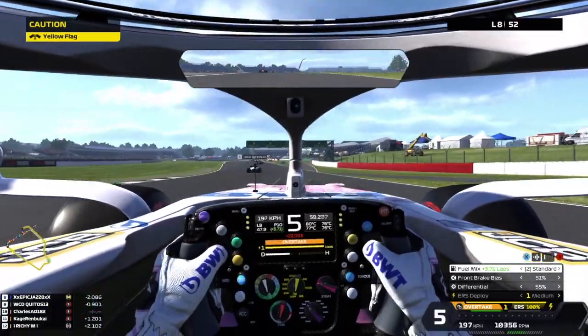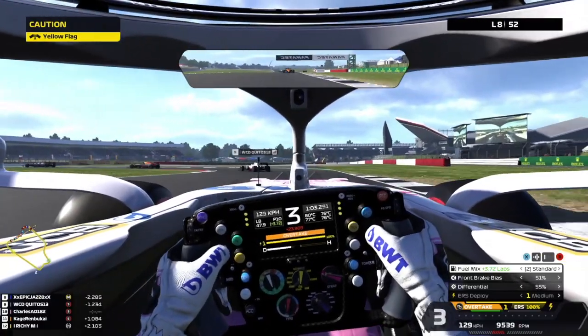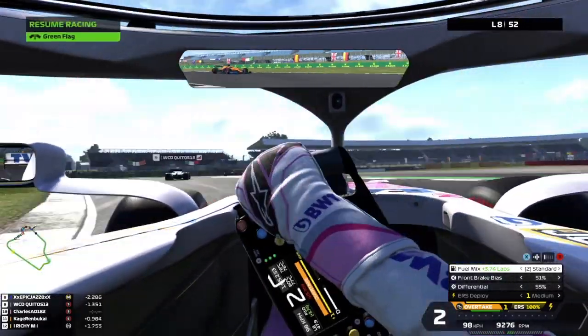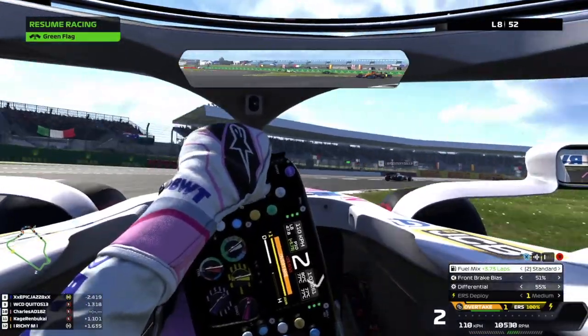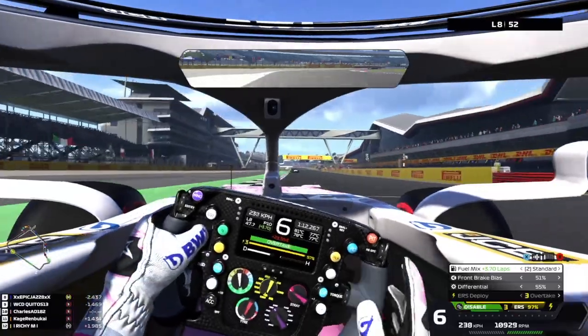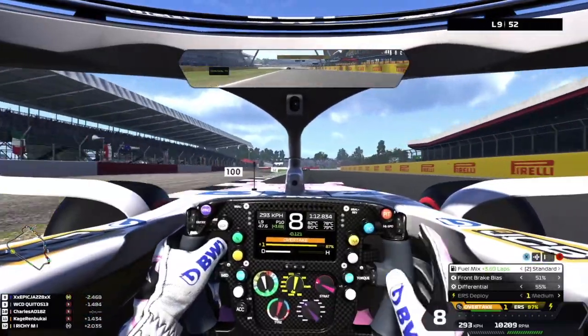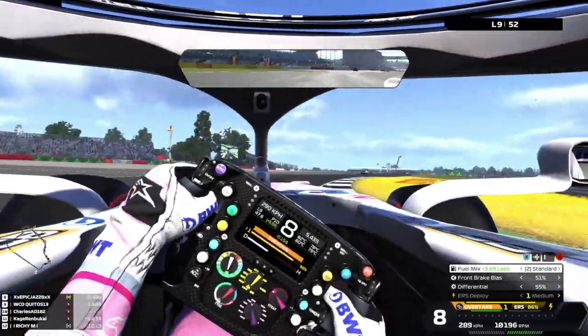The safety car is coming in after four laps — the lap times are so short. The good news is we managed to get up to P10 because people pitted during the safety car. This is great news — we're actually in the points.